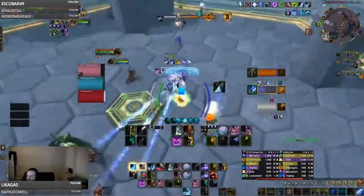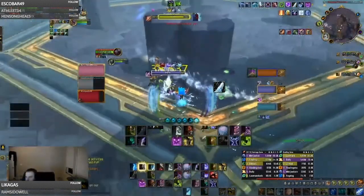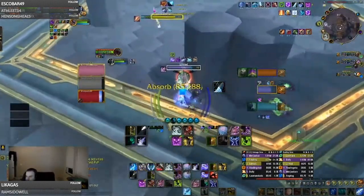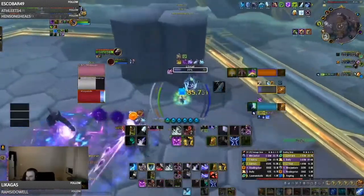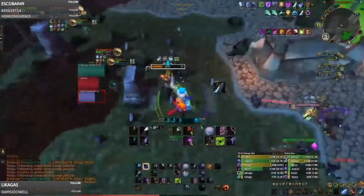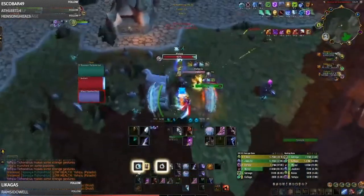Frost death knights are capable of huge burst and sustained pressure through the likes of Pillar of Frost and Chill Streak. The AOE pressure it can create can be so vast that off targets can fall to the damage. Their damage has almost zero ramp up time, allowing you to control your burst windows very well. As a frost DK, you come with incredible crowd control mechanics through your snares, grips, and stuns, allowing teammates to freely set up their goes.